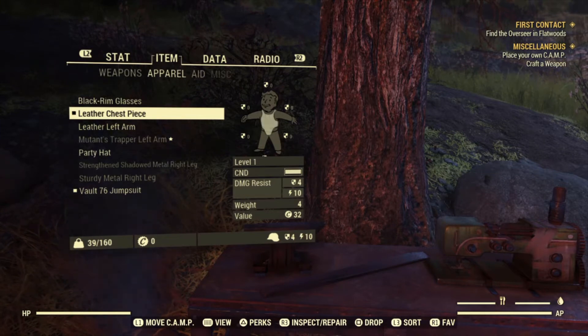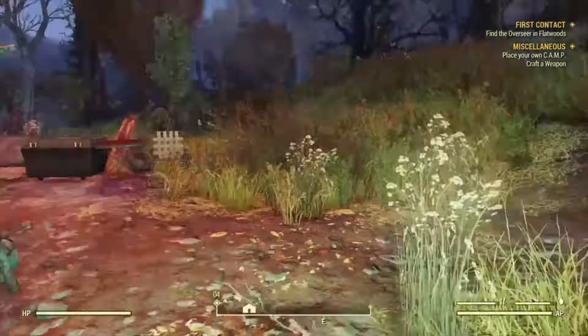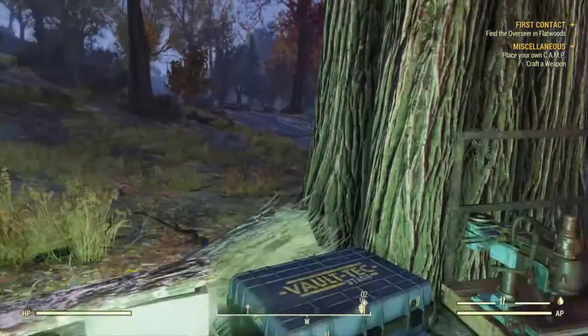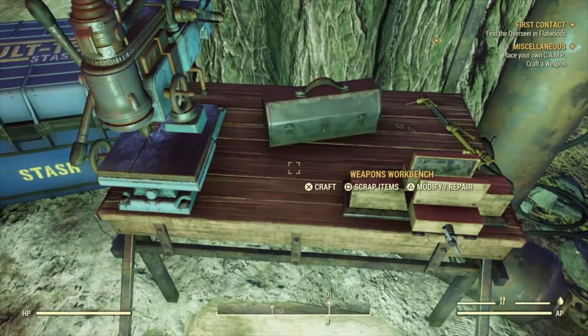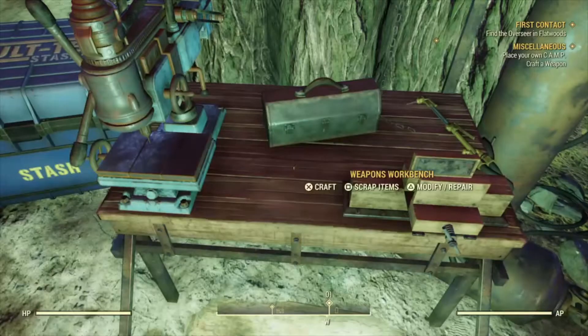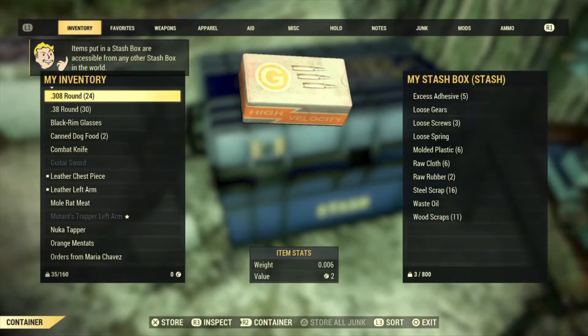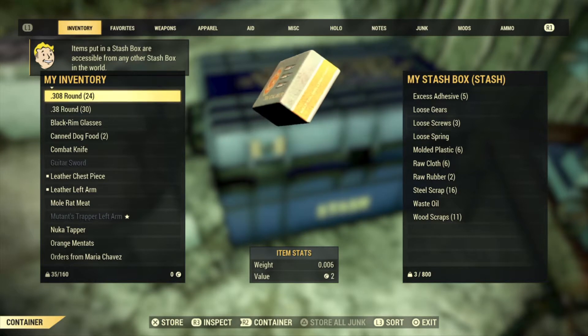Now you're protected with some armor. Always scrap your junk items at any type of workbench — junk weighs less when it's scrapped. Then you store the junk in your stash box, along with everything you don't need right now. Open it and press triangle to store all of your junk at once.